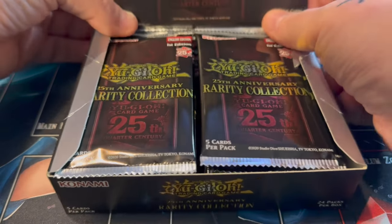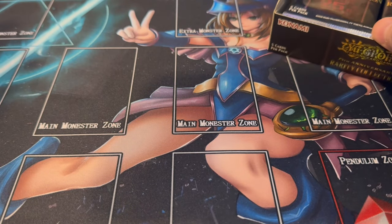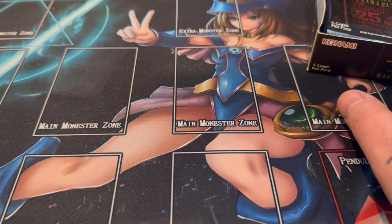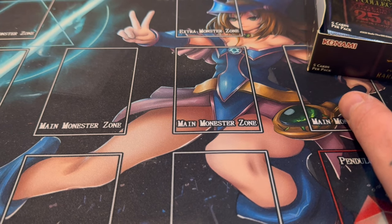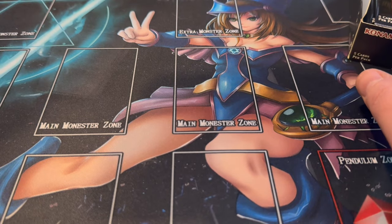So we'll open this box here and set this one over here. We're also playing on our beautiful Dark Magician mat - you can buy this on the Yu-Gi-Man's channel, this Dark Magician game mat.